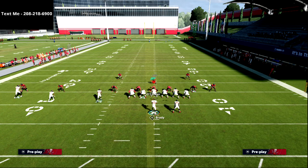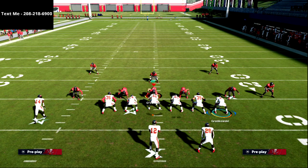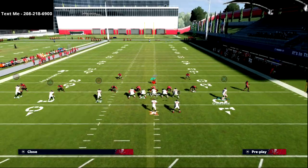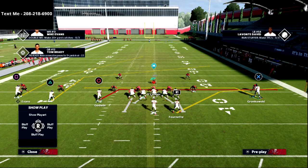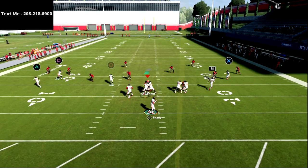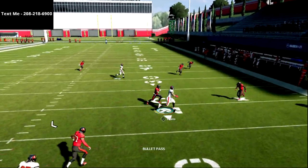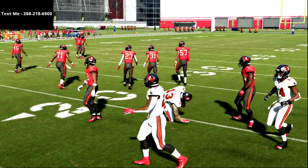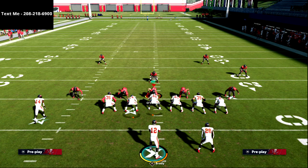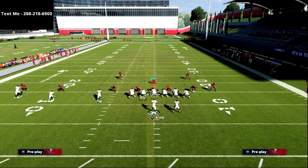This concept gives you so much better spacing. You can motion this guy out and do a mesh post kind of setup — super good. You could also do a drag setup. When you drag someone from the outside as opposed to the inside, outside drags are actually better for zone because they drag all the way across the formation and go through every zone really nicely, whereas inside drags are better for man coverage.